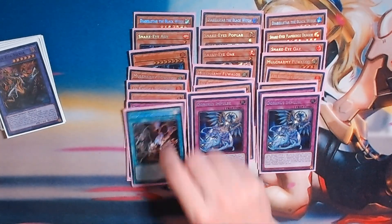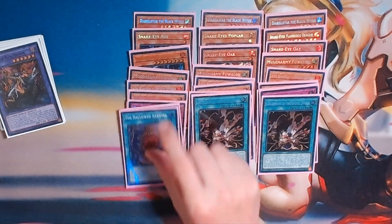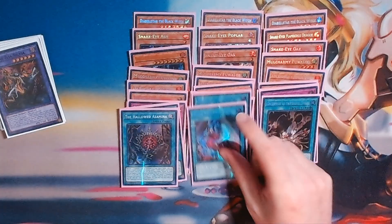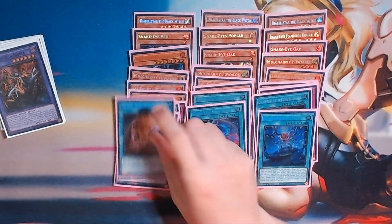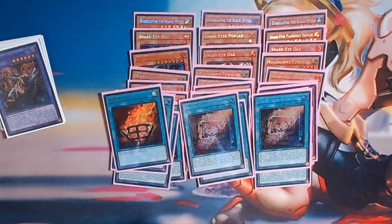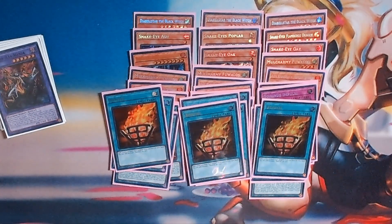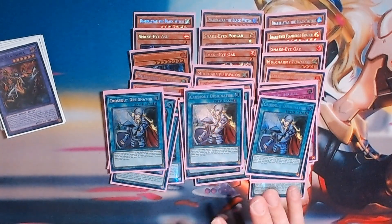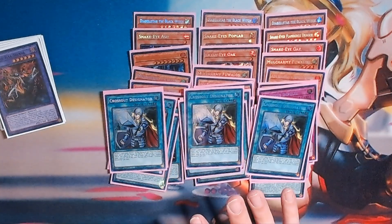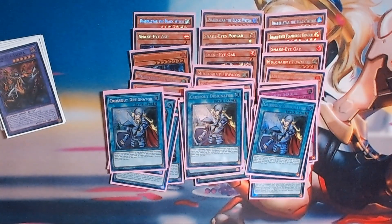Now the Azamina engine: we run three Deception, the one-card starter. We run one Hallowed Azamina, one Original Sinful Spoils, and one Divine Temple. The other cards are three Wanted and three Bonfire — I plan to upgrade those to Secret Rares. Really the best card in the deck to protect yourself is three Crossouts. I know people are going two and one Called By, but I like three Crossouts because everyone's going to run the same hand traps, and this will just guarantee you stop them.